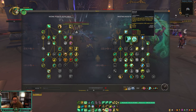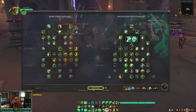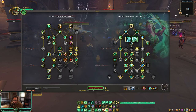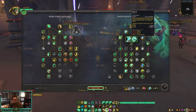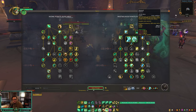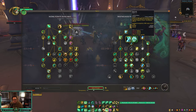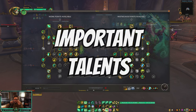I also sometimes swap to Revival. The key difference: Revival can dispel magical effects but cannot be used while stunned. Restoral cannot dispel magical effects but can be used while stunned. I primarily use Revival versus Affliction Warlocks since you need to dispel magical effects, and in RBGs. Almost every other game I'm using Restoral.